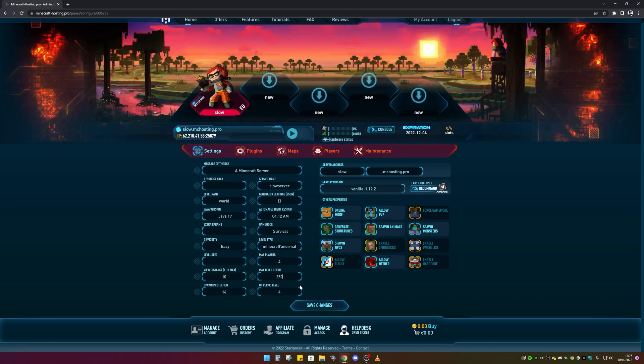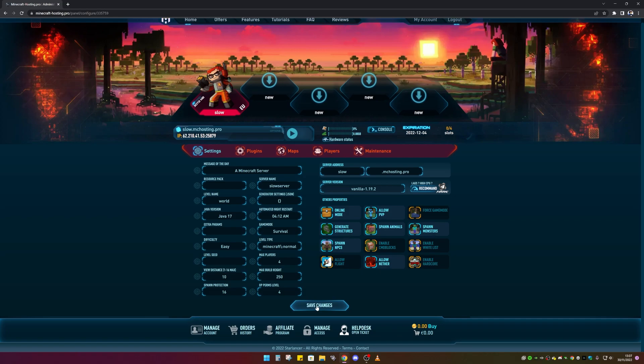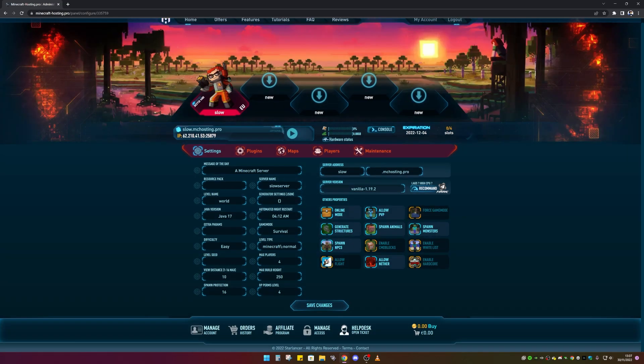The max build height I'm going to set to 250 — you can go higher in Minecraft 1.19, I think the max is around 300-something. You can change that to whatever you want. I'll click Save Changes now. You can also change the difficulty from easy to peaceful, normal, or hard, and you can add a seed to customize your world.